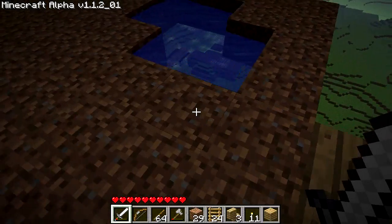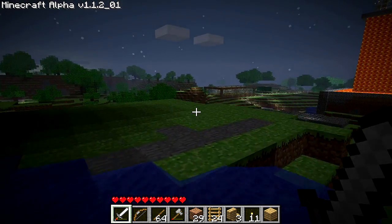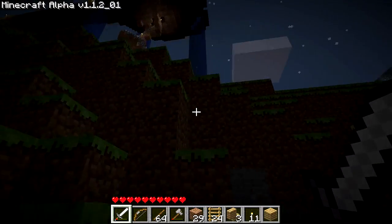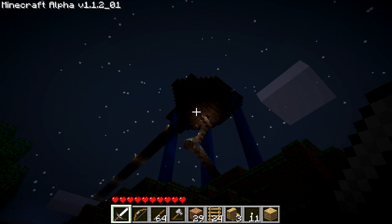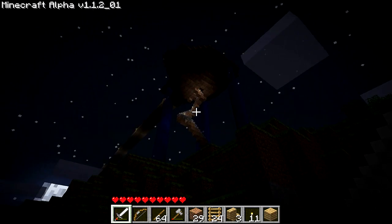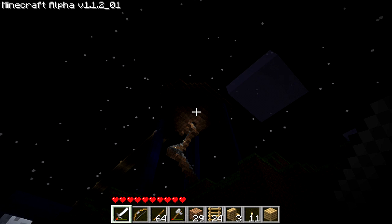I'll take you guys down real quick. Just ride the waterfall down, give you a ground view of what this looks like. Before it gets too dark — that's what the island looks like from down below. I tried to tier it kind of. I don't know how I'm gonna do that with the rest of the islands if they're gonna be in the water, but I tried to make it look like a chunk of land was pulled up out of the ground or something.